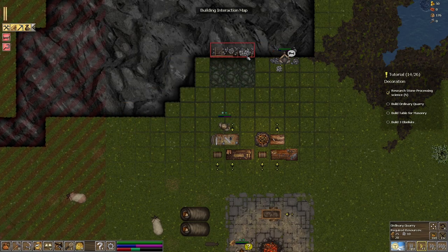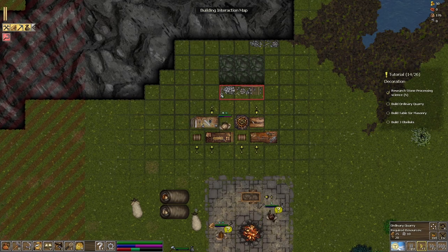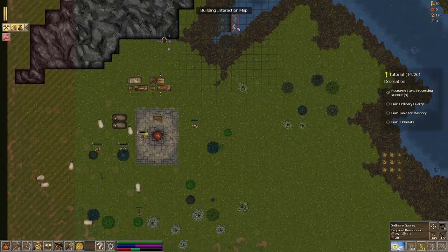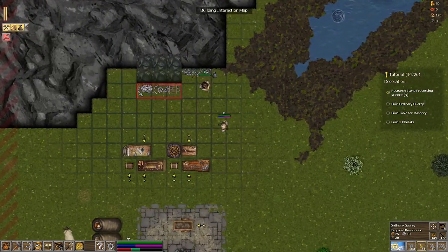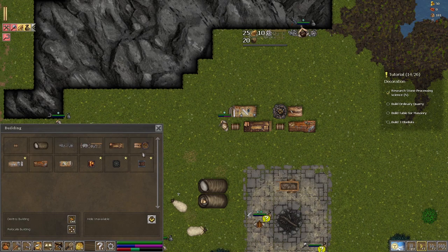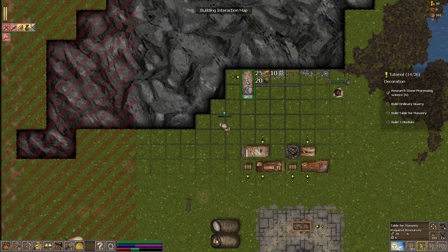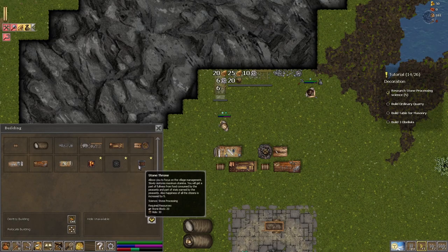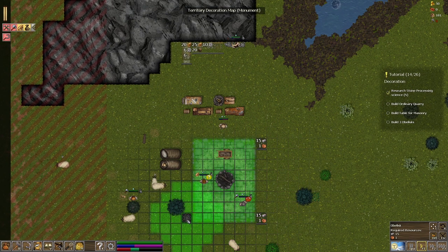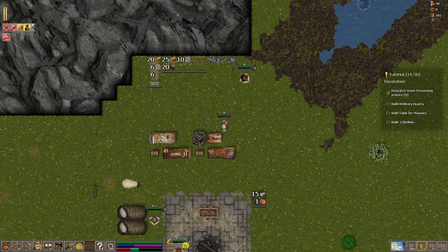Now we can give orders - let's put down our ordinary quarry. I'll put it next to that one. So now that's going to be built, and then a table for masonry - so now we need a masonry table. I guess we could build our mason near the mine itself, and put another chest over there too. We've got ourselves a stone throne we can build, but we'll go with the obelisks. I guess that'll raise people's morale or something. We're going to need polished stone - that's what the masonry table will be for.